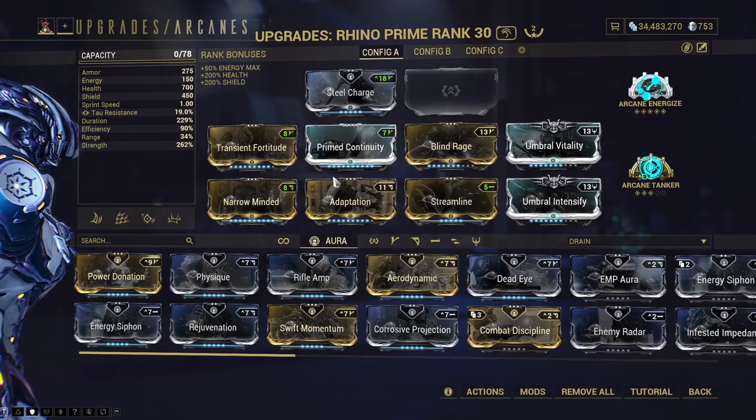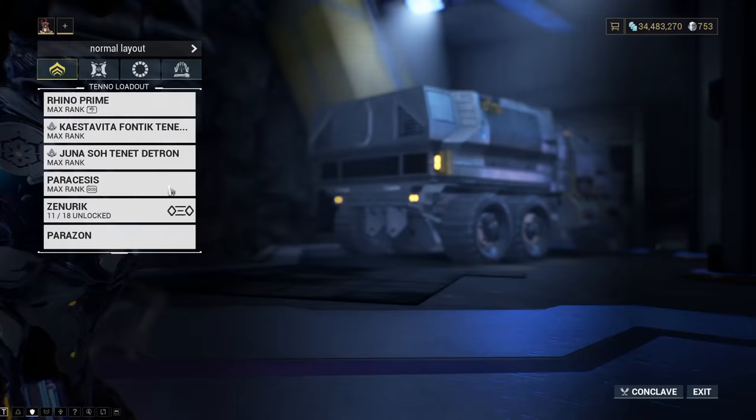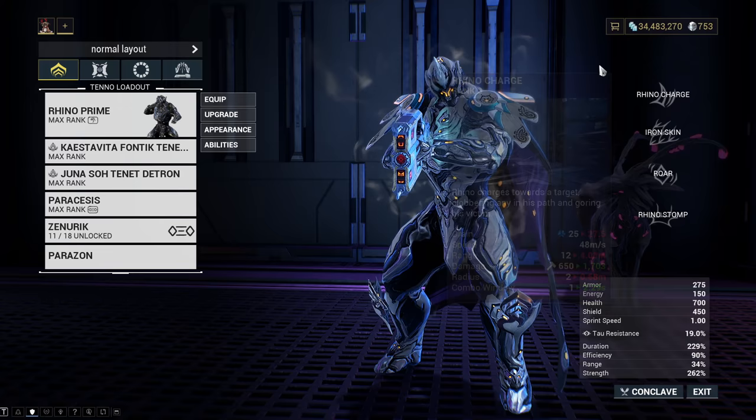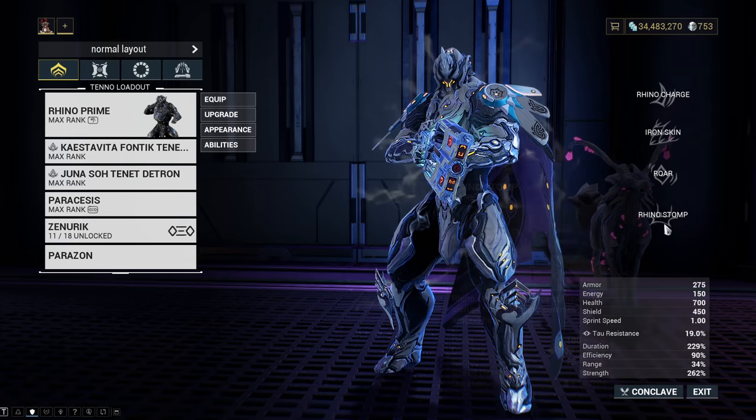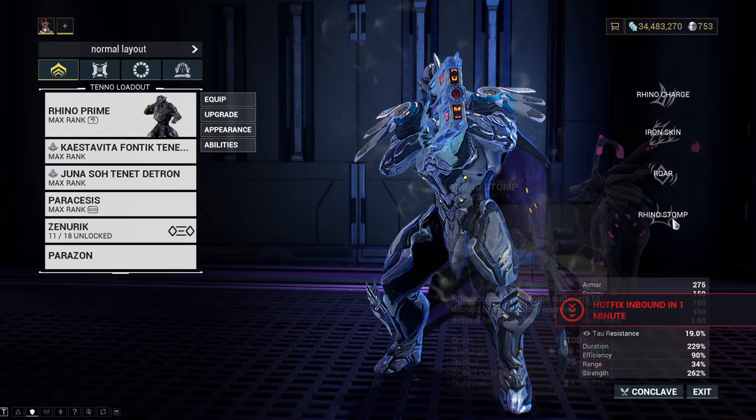The one Helminth ability you can throw on to just boost your damage a ton — no surprise here — it's Eclipse. That is way stronger than Roar. If you want to throw it on Rhino, you can equip Eclipse over Rhino Charge or Rhino Stomp, because for bosses you don't really want to use those. You can definitely use Rhino Stomp if you want a speed decrease, but I find it's just not really necessary with this boss, and I'm not specking towards it because that's way too much energy.